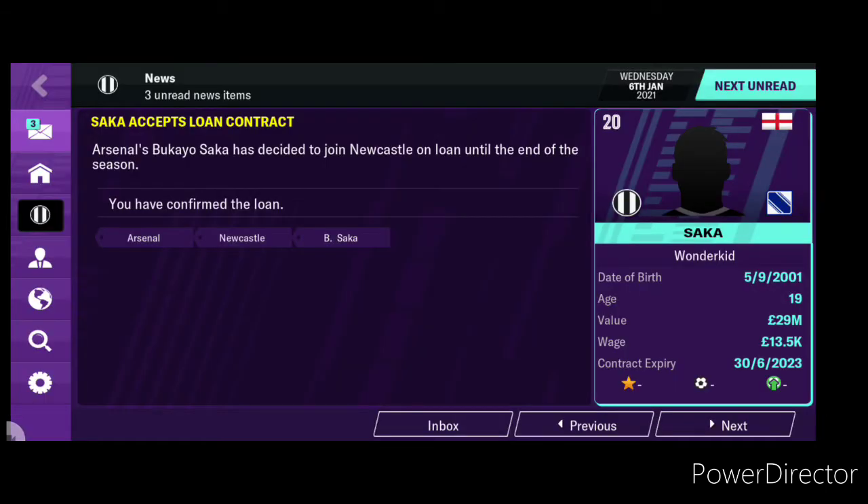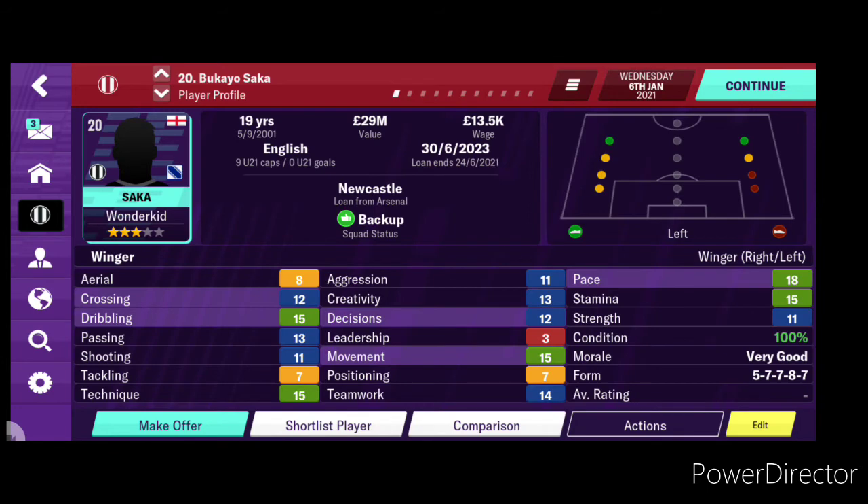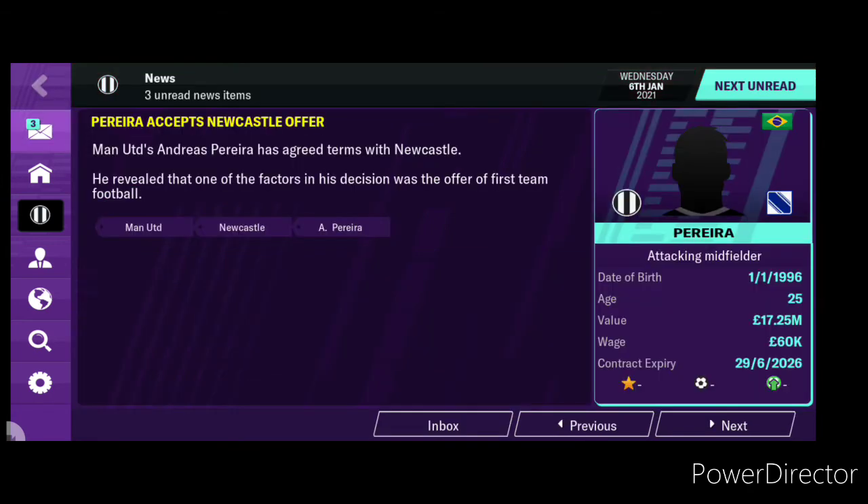Transfer news: Newcastle sign Saka from Arsenal on loan until the end of the season. He can play either wing, providing lots of pace and stamina, with good dribbling. He'll be joined by Manchester United's Andreas Pereira, adding more attacking quality to the midfield. Still relatively young at 25, so there's time to develop.